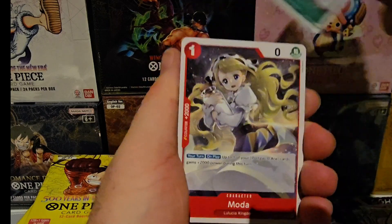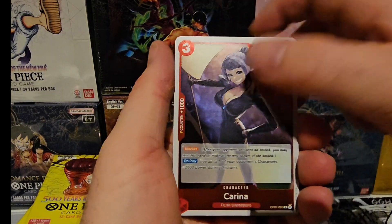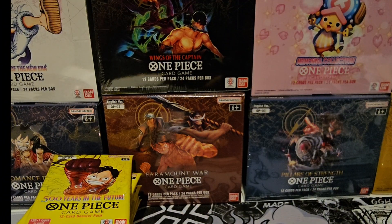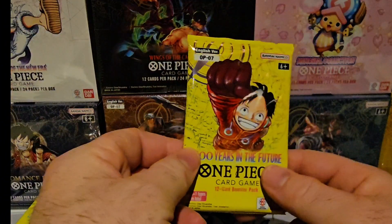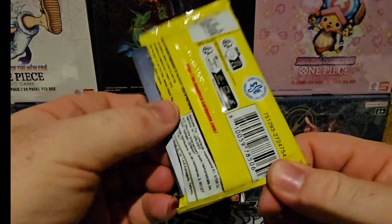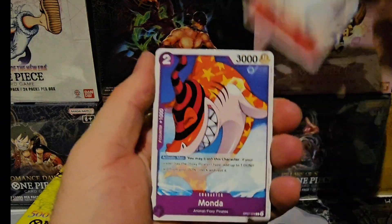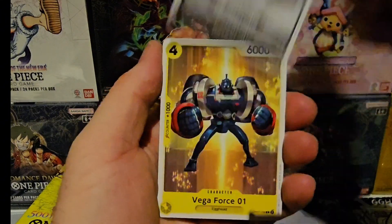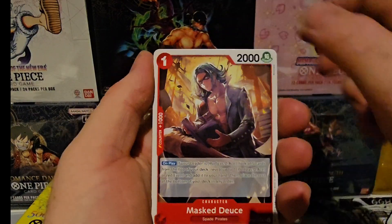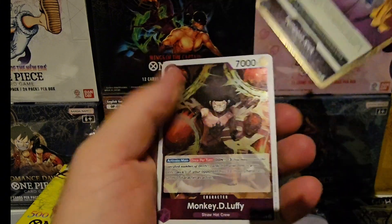Good news — my desk is actually arriving next week, so I'll be able to finish my proper setup. Karnina and Amagiri. I'm excited for that — I'll finally have a proper office set up much more appropriately for content creation. Koola, Max Juice, Gekko Moria, Bonnie, Pepper's Kick, and a Loopy.